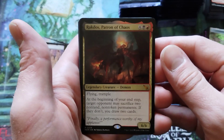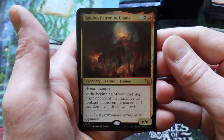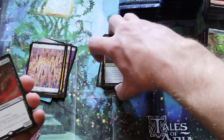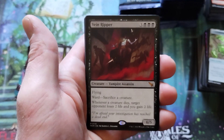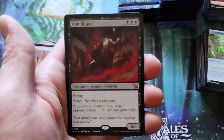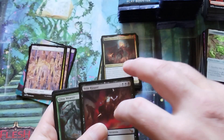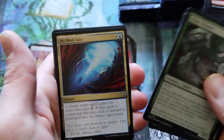Another mythic — we got Rakdos, Patron of Chaos. Six mana, six-six, Flying and Trample. Beginning of end step, each target opponent may sacrifice two non-land non-token permanents. If they don't, I draw two. That's a good card. I don't know how the ancillary or secondary slot works at all, because I was expecting a land. It is a six mana, six-five with flying, ward, sack a creature, vampire assassin. Whenever a creature dies — that's going right in my sacrifice deck.